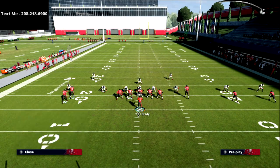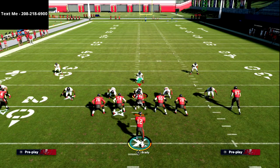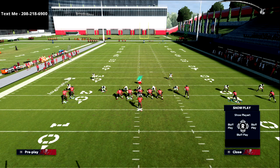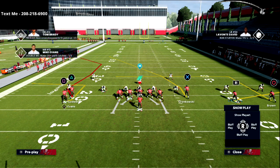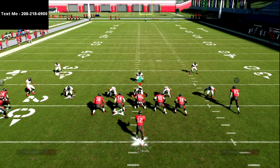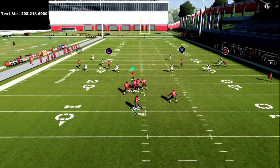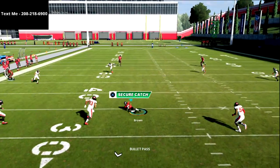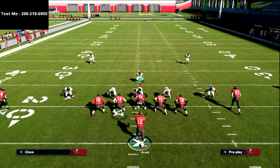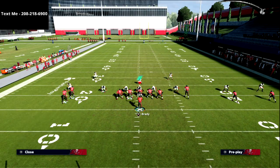On the backside, I could run something essentially like a dagger concept — maybe put a vertical there — and then when I motion this guy and snap the ball while he moves, you get a really nice look that creates a lot of space to throw to the backside receiver. There are several different ways you can use this play.